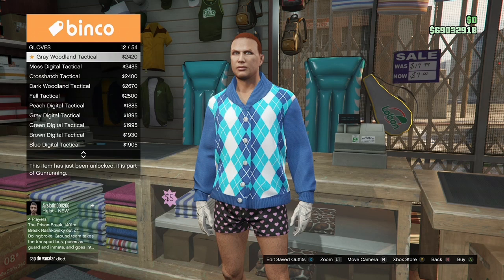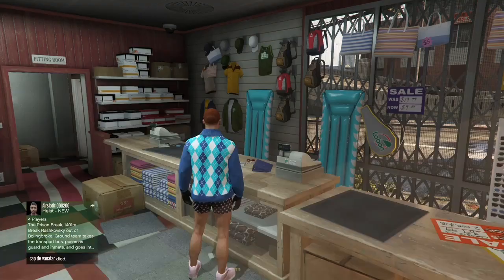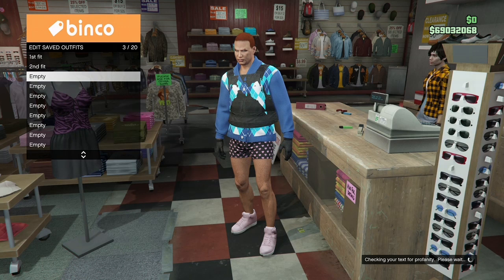Once you got the black woolen gloves, back out, open up your interaction menu, go to your inventory, and show the standard body armor. Once you've got that, go ahead and save the outfit — this is going to be the third outfit you see in the thumbnail. Now we're going to make the fourth outfit, so go back to the top section.